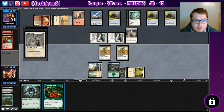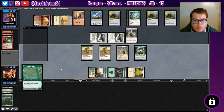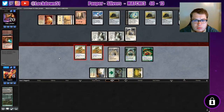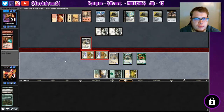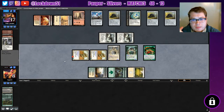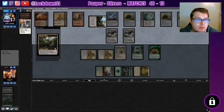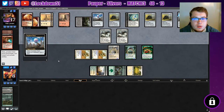Now we can drop everything - empty our hand and actually have a board finally. Now we can start attacking back in. Will it be enough? Can't block the flying yet. Get your Draven out of here. All we gotta do is try to race on a two-turn clock. Okay, pull them back out there, Thraven Inspector - that's fine, I saw it. I'm just gonna draw their cards away.